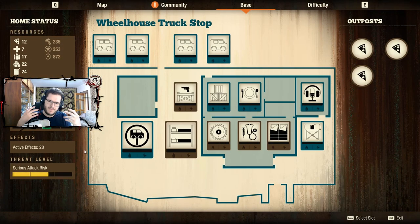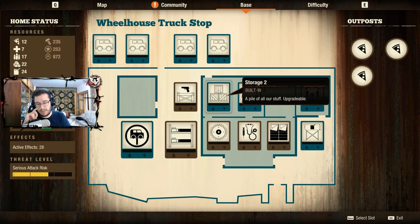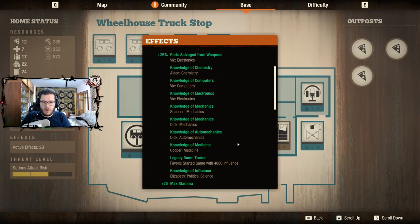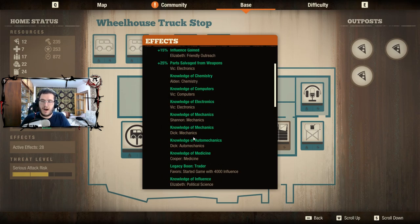Let me open my base screen and we'll think about it. We have to answer three big questions. The first question is: what resources and knowledge do you have? What kind of resources do I have? How much influence do I have? How many resources at my disposal in form of knowledge — things like auto mechanics, electronics, computers — and how can they help us?